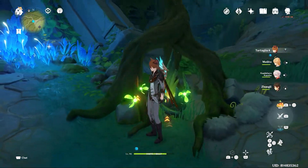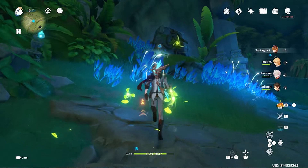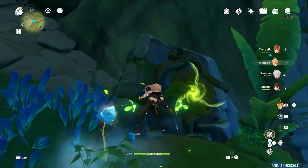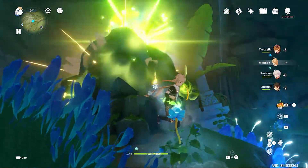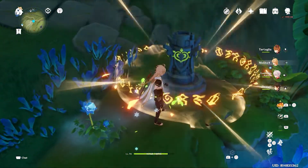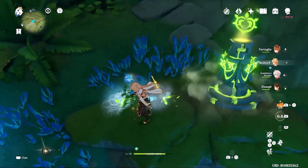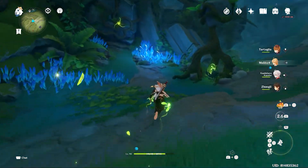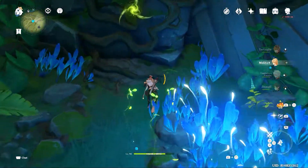The Dendro Grana will be needed for unlocking the path ahead. You just have to use the charged attack from any character — arrow character, sword character, claymore character — any character, just use charged attack. The Dendro Grana will break that shield, then add the Dendro element to the pillar.